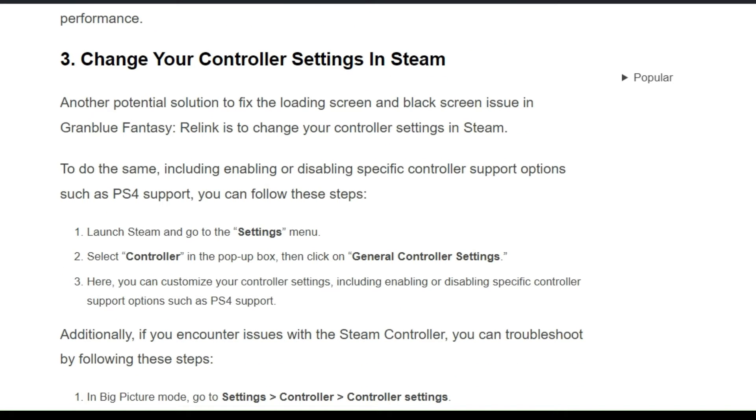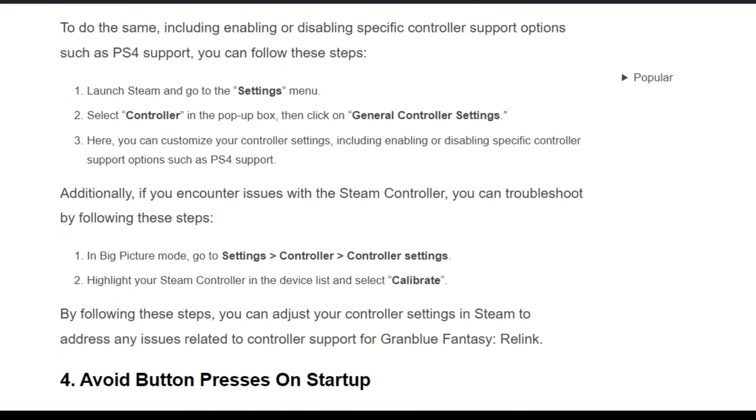Solution 3: Change your controller settings in Steam. Another potential solution to fix the loading screen and black screen issue in Granblue Fantasy Relink is to change your controller settings in Steam, including enabling or disabling specific controller support options such as PS4 support. To do this, firstly launch Steam and go to the Settings menu, then select Controller in the pop-up box and click General Controller Settings. Here you can customize your controller settings, including enabling or disabling specific controller support options such as PS4 support.